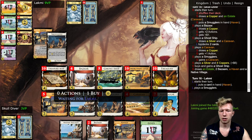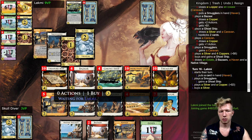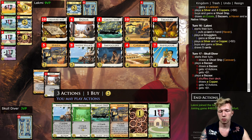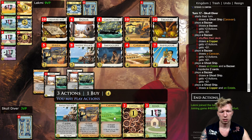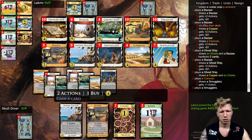Engine components like Bazaar and Ghost Ship — effectively village and attack — are more important to me than economy here. If not for the Ghost Ship attack, this might be a more money-oriented kingdom where I wouldn't try to draw the deck every turn. But I want to attack my opponent every turn with Ghost Ship because then they can't really buy Provinces with three-card hands.